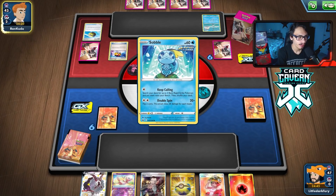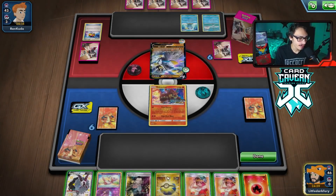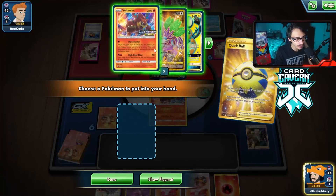They got a Sobble so it is Inteleon. We have Mew in hand which we kind of have to protect because my opponent immediately found the Rapid Strike energy. I'm going to Quick Ball away to keep Dedenne — being able to swing for a lot of damage at one point could be pretty good.